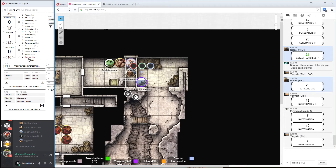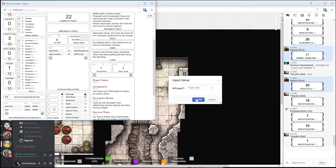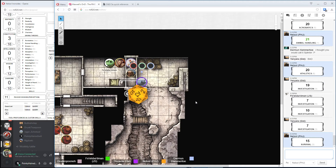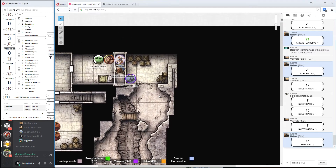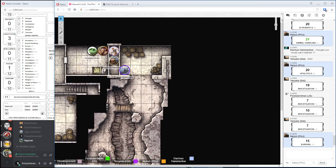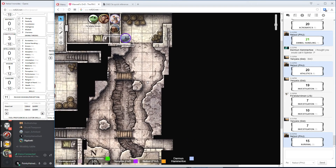Can I tell which direction the guy has gone, like footprints in the dust? Make a perception or survival check. Survival would be better. You get on the ground and see nothing in the storeroom, but in the dirt of the cavern you see fresh human footprints — so he's gone south of us. He's going for the exit. I say we start at a hustle, move down there. Let's just run after him! I knew we should have set a trap.